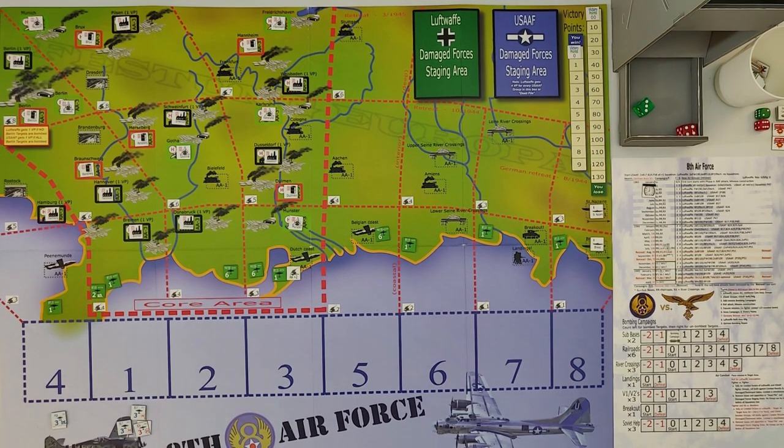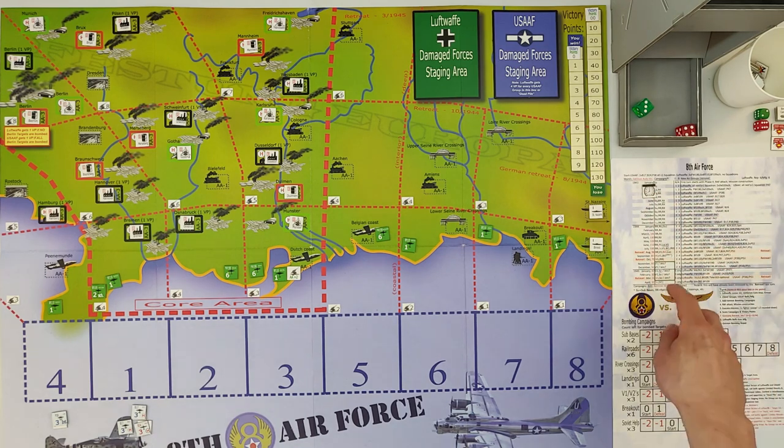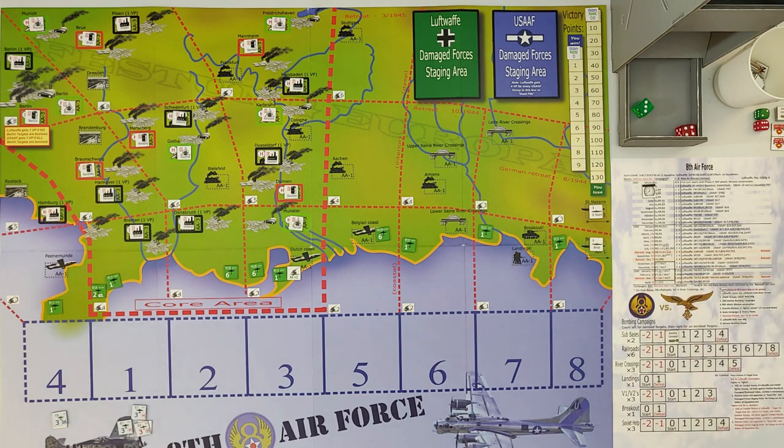We can now start playing. The first turn is January 1943. Every turn is one month, and you can go all the way to April 1945. On the first turn, you start on phase four out of nine. There are nine total phases — let me go through them before we start playing. If you know the rules already, skip to where I start playing.